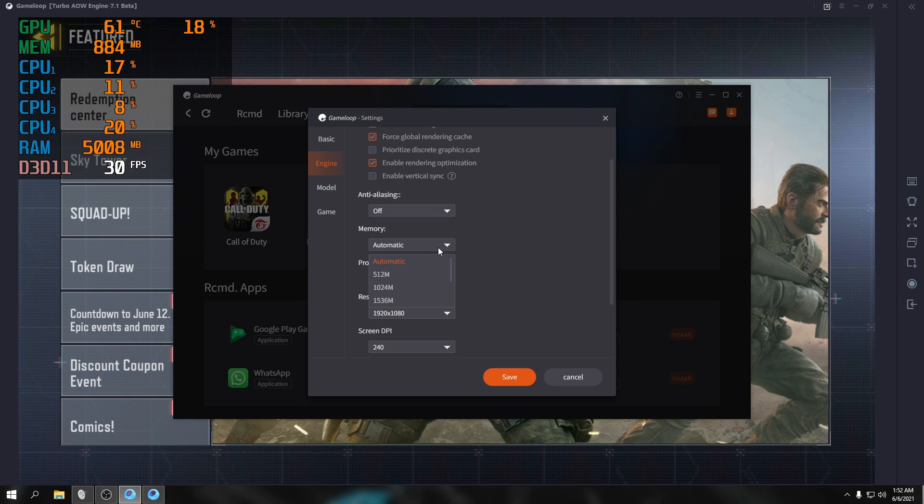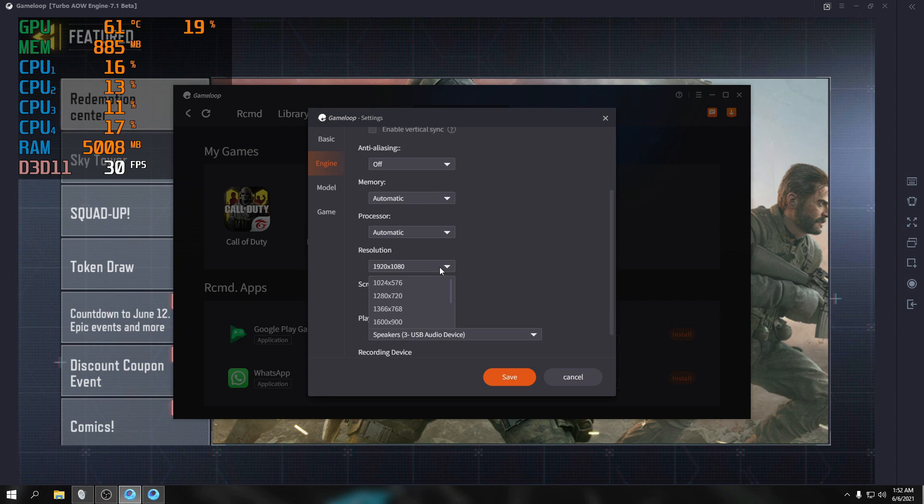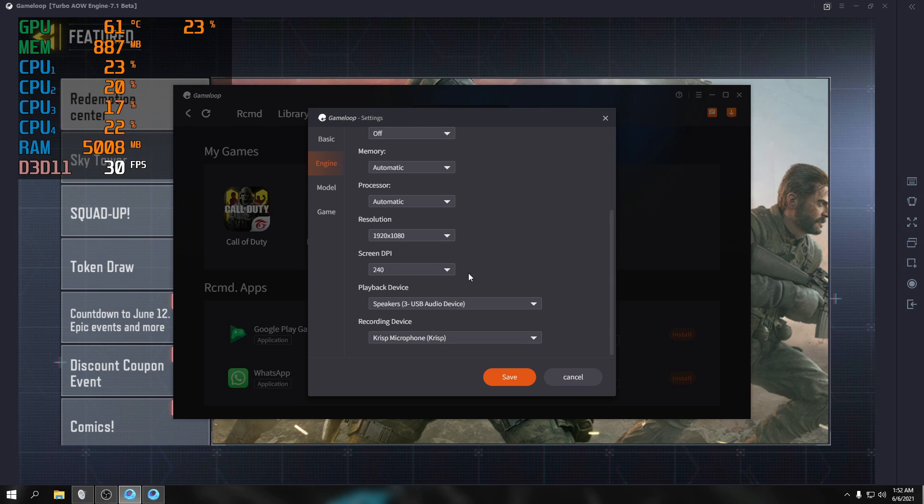For memory, I just set it to automatic — you can see what it consumes on screen. For resolution, I adjusted it. For the processor, I set it to automatic as well. You can set it manually but I just left it as default. Same with the screen DPI — left as default.